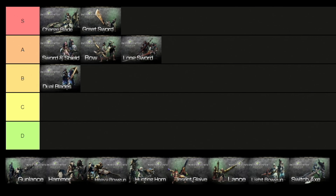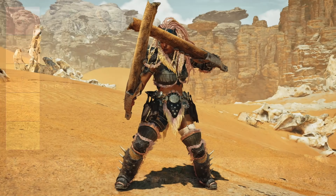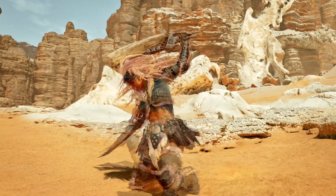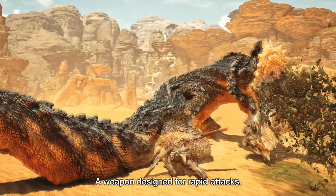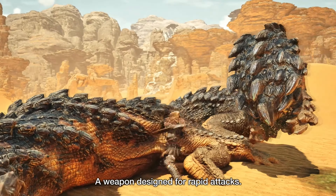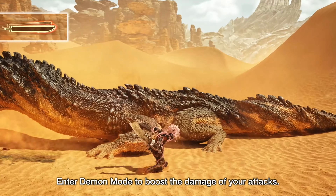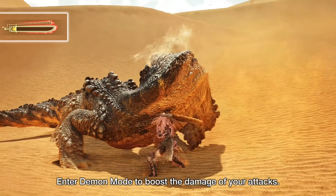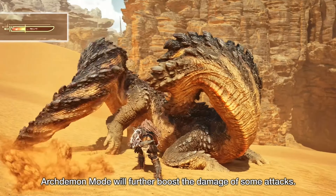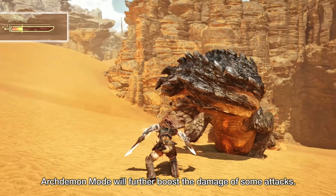For the next weapon we have the Dual Blades, placed right in the B tier. This weapon is a whirlwind of blades that never stops spinning — you get virtually zero defense for 100% offense capabilities. With the highest attack speed in the game, Dual Blades chain together attacks rapidly and rack up dozens of hits in the span of seconds. In their normal form, their attacks are basic slashes that can be adjusted on the fly, and they have very normal dodges.